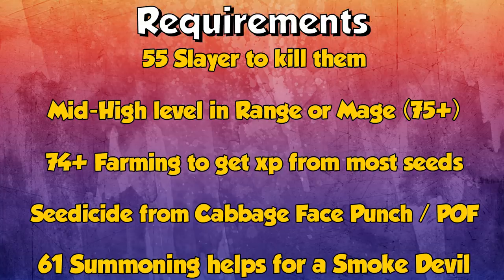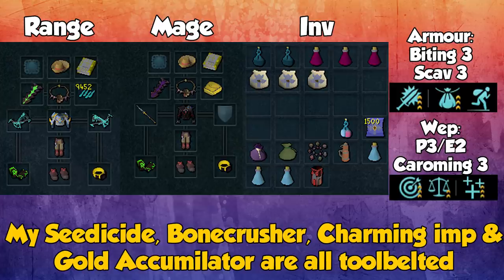61 Summoning helps, specifically for a Smoke Devil familiar, which does extra AoE damage and helps a ton.